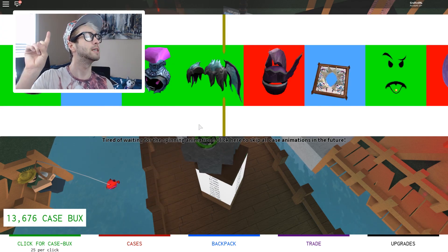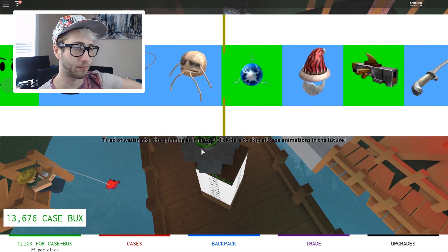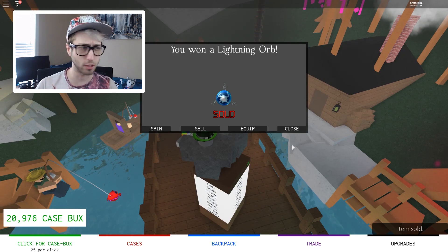We're going to get an uncommon and hopefully get a red one. That was a strong spin. I don't even want to look. It's a green one. I think that's rarer than the blue. And it is. We want a lightning orb. We made our money back again. This is good stuff.